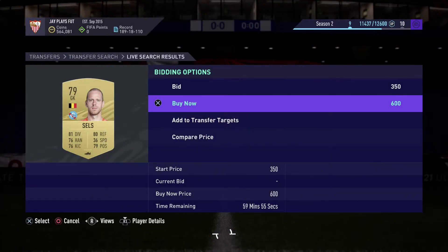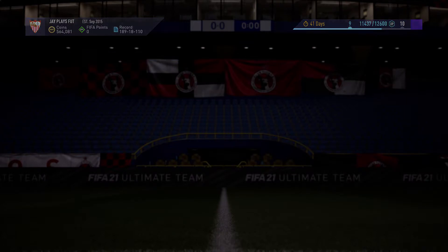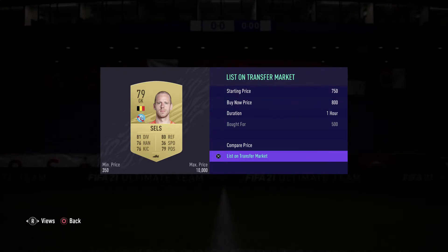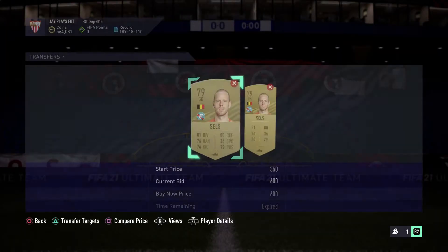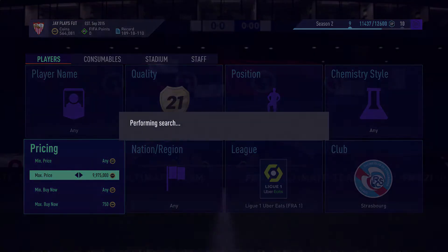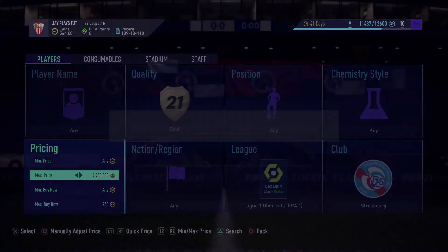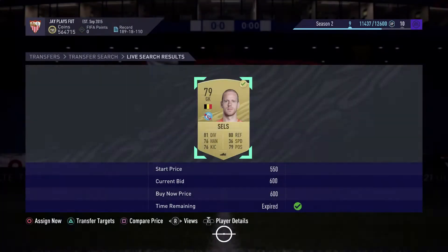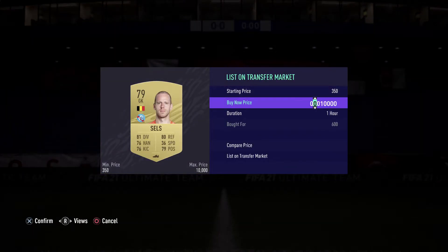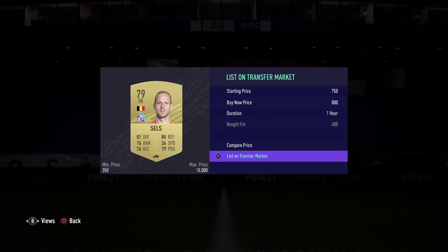Yes! We managed to pick up a Salès for 500 — he's going to make us around 250 coins profit when he sells for 800. Another Salès for 600, very nice pickup — that's 100-something coins profit. We continue to make pocket money very quickly.